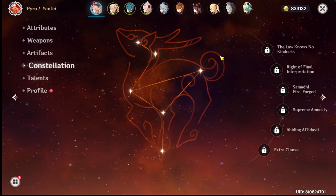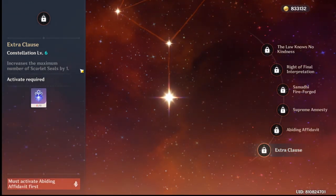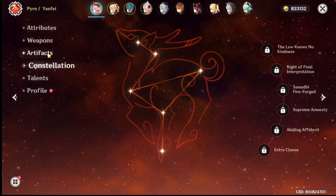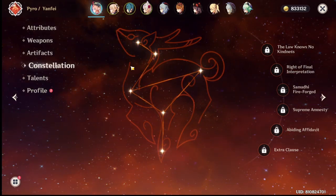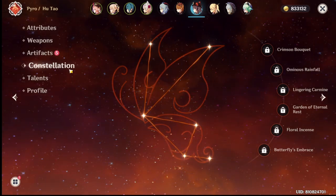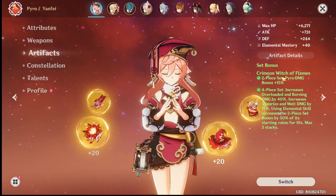Constellations: if you're going to pull for Yanfei and use her as a main DPS, C1 is all you need. C6 is very much worth it because you basically get 100% reduced stamina consumption. So if you're going to go C6 Yanfei and use her forever, she's going to be a really good charge attack user - comparable to the limited charge attacks that Hu Tao does at C0. Artifacts: Crimson Witch or Wanderer's Troupe four-piece. Don't go two-piece.